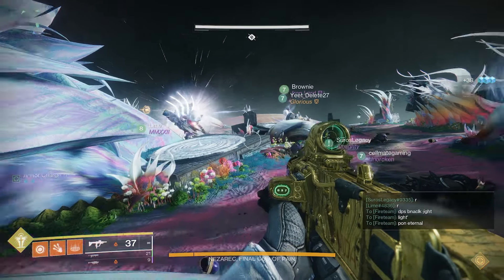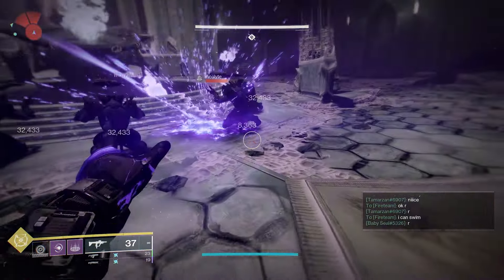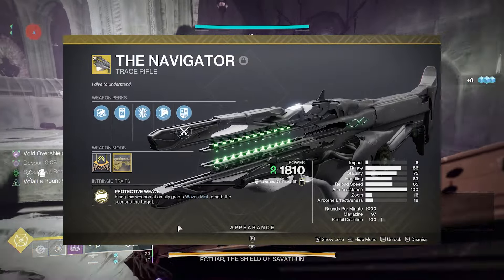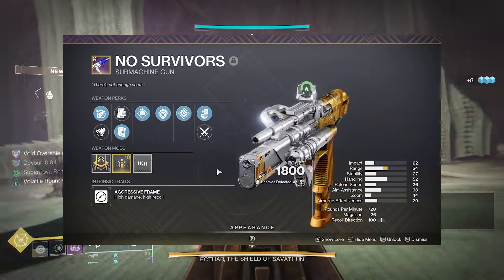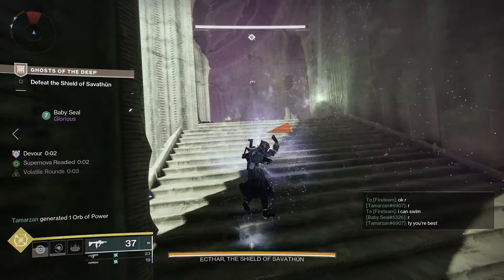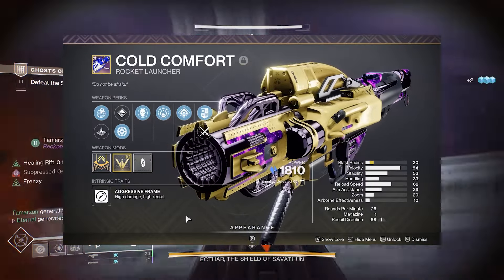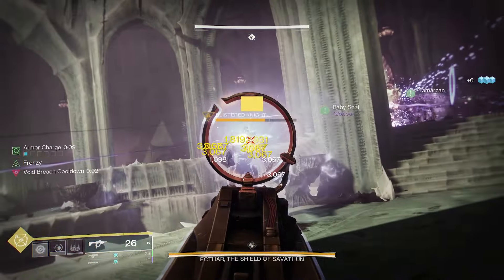Moving on to the featured dungeon this reset, we have Ghosts of the Deep — pretty good guns from here as well. The Navigator is the exotic, which is actually pretty useful, so you can farm this one out. The No Survivors is a solar SMG, very similar to the Calus Mini Tool, and it can roll with Reconstruction and Frenzy. The Cold Comfort is a rocket launcher that can roll with Envious Assassin and Bait and Switch. Both of these guns are pretty good, so if you haven't got one, I would look out for them.